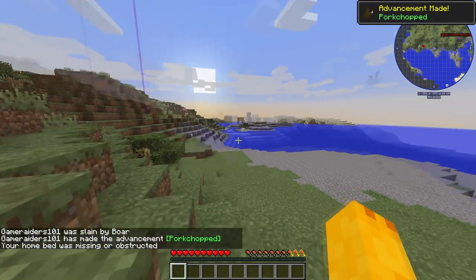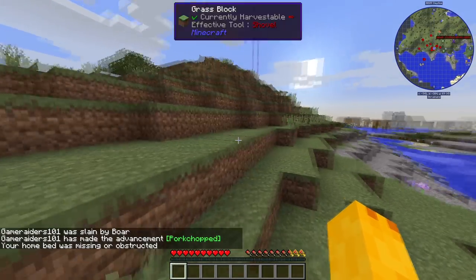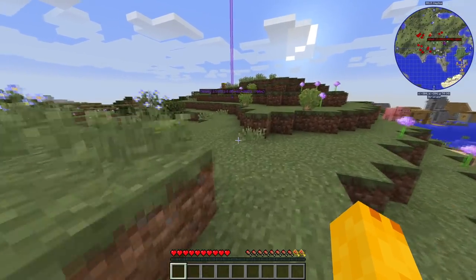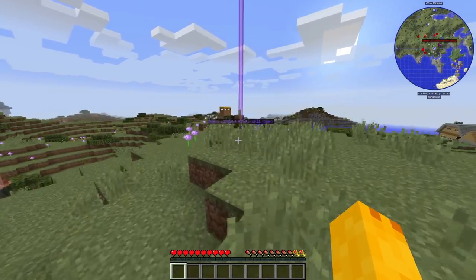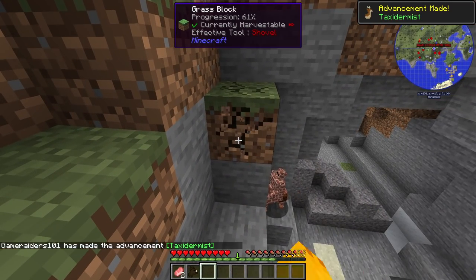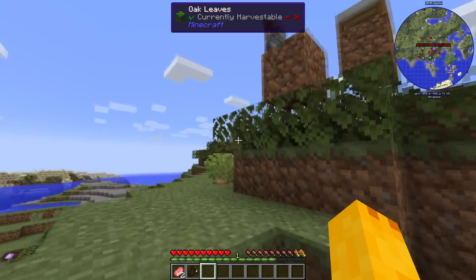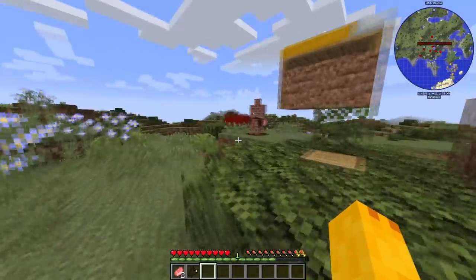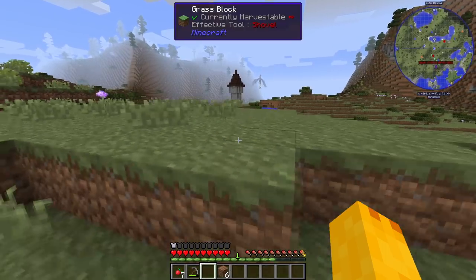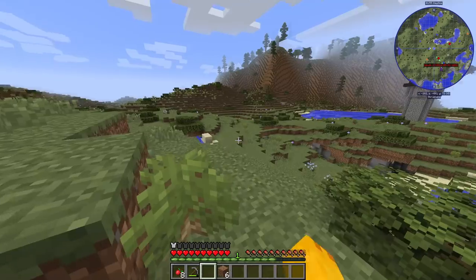It worked out — I was able to sleep, spawn point set, crisis averted. But it says my home bed was missing or obstructed? It's fine, it's just a five-second walk. I'm already back. Golem, where are you? Help me out bro — we're killing this pig, it's happening. Get him! Yeah, get his ass! Okay I was getting a little too into that.